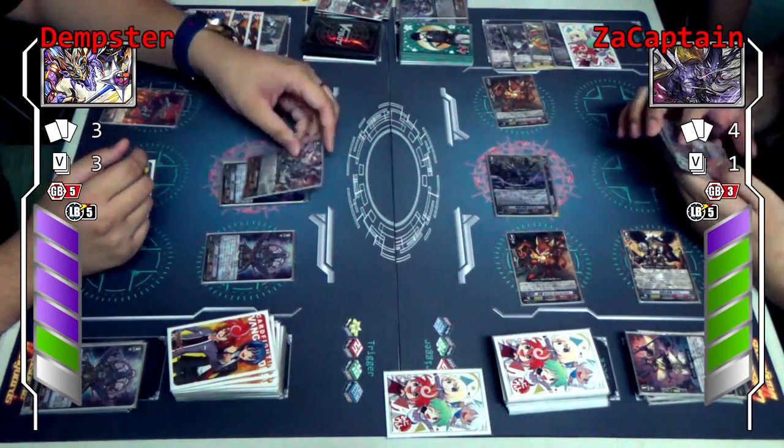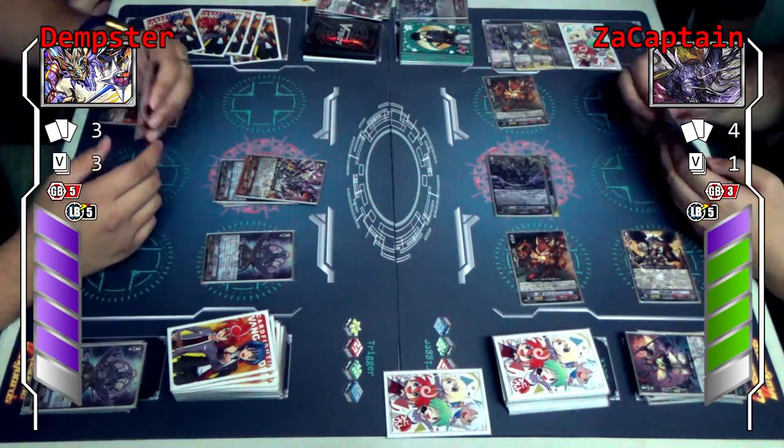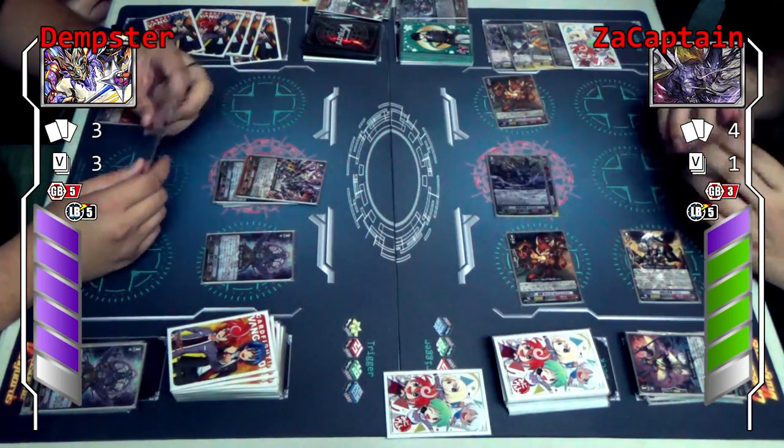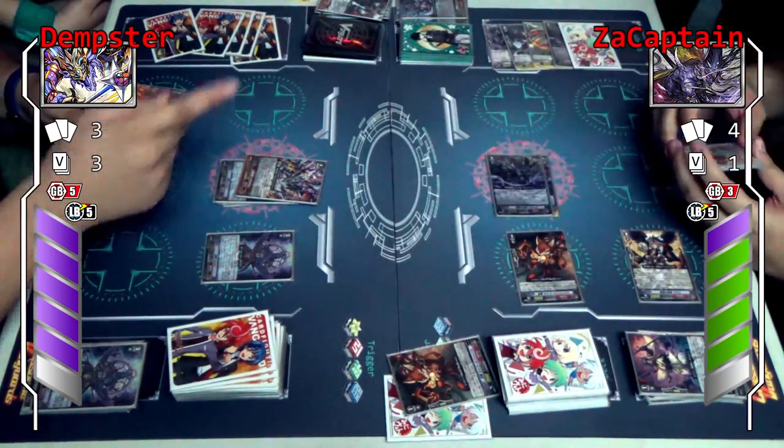At the end it goes to your face. Then I'll use Shiranui skill — Counterblast 1, I'll bind one card. I'll bind Chuckle Fox. And you choose one and drop it.